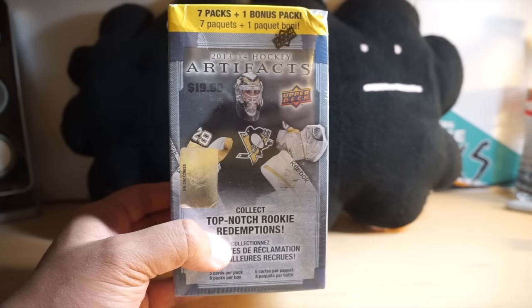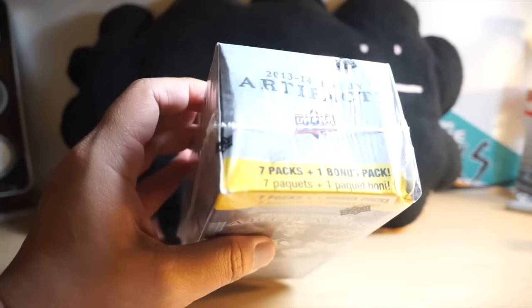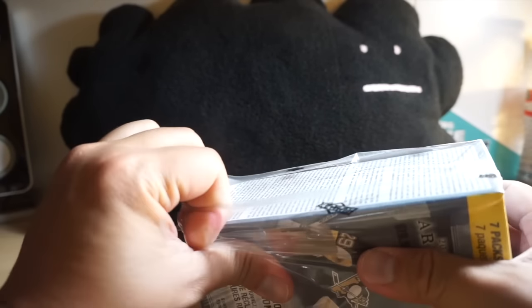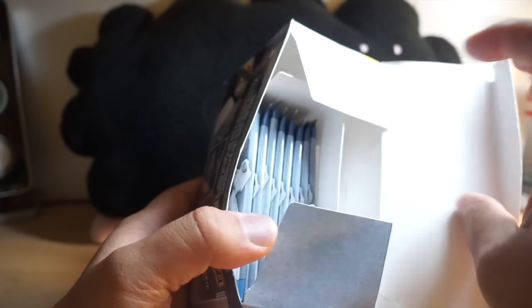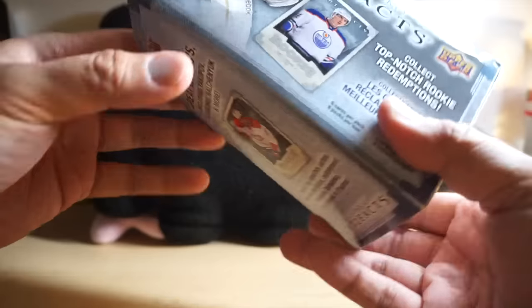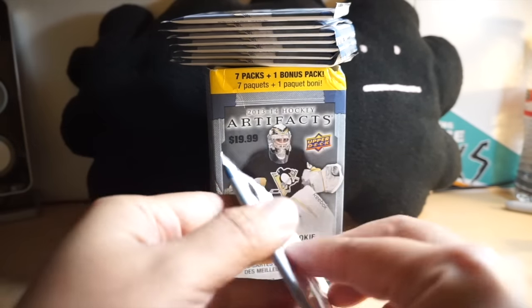Hey, what's up guys, Black Sheep here. In today's retail review I have this busted up blaster of Artifacts. As you can see it's kind of busted up, but at least it still has the UD wrapping on it, so hopefully it hasn't been tampered with. It doesn't look like it's been tampered with — the box is kind of jacked up but that's alright, as long as the packs are okay. This is Artifacts, so Artifacts usually kind of sucks at the retail level.